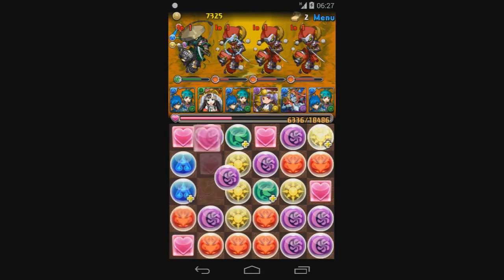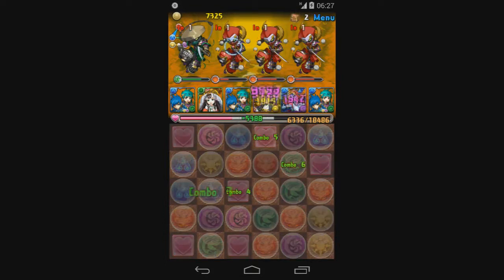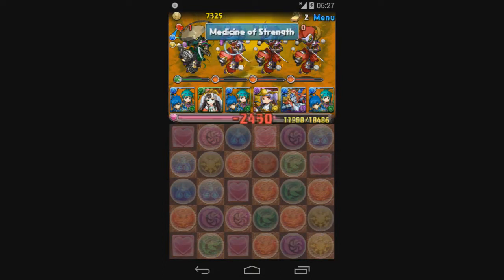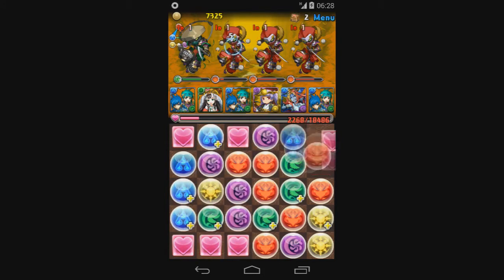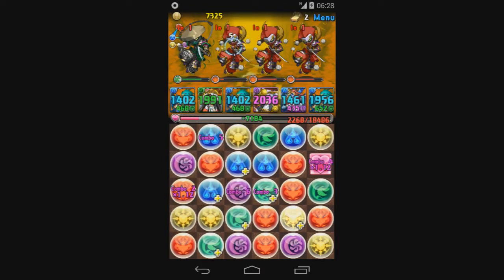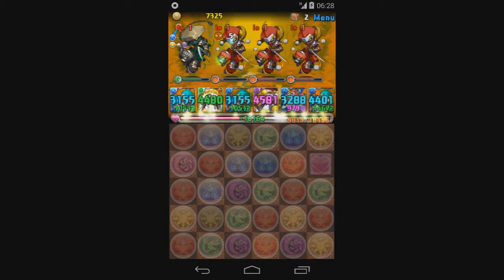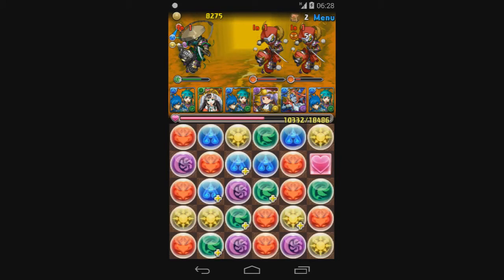I don't have enough for much of anything. Try to get a heal in. There's his attack boost, and that skips his attack turn. We'll need to heal, so I'll take priority here. There's his attack boost — that means I'll be able to take 2 more hits from those ninjas.